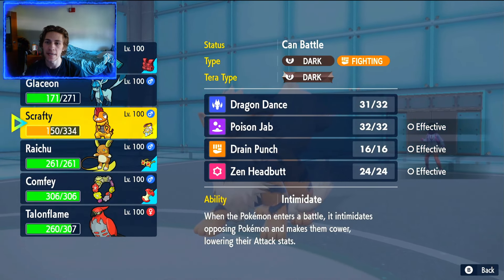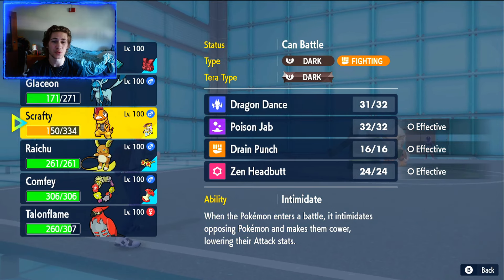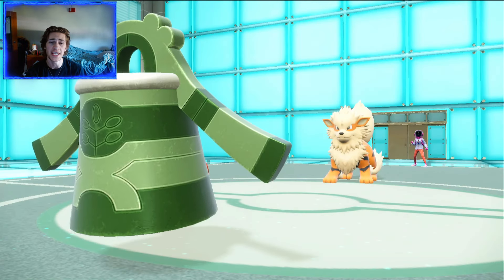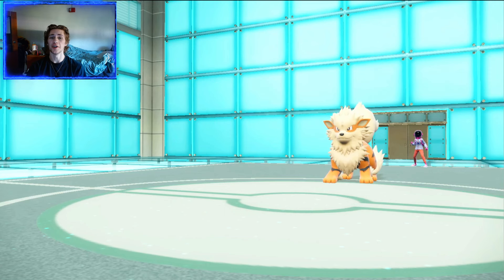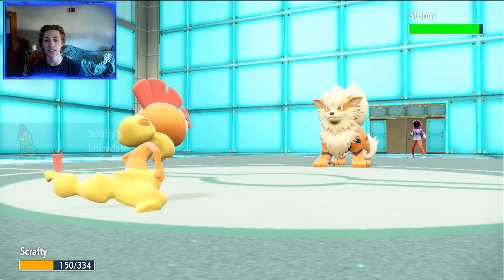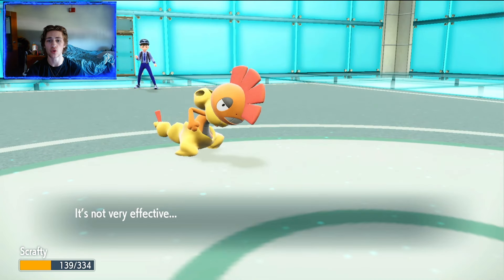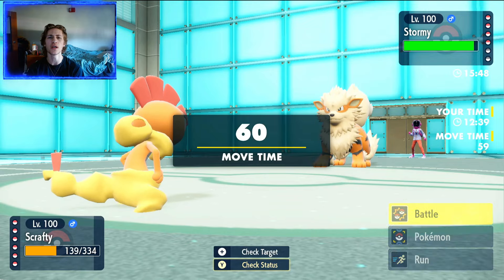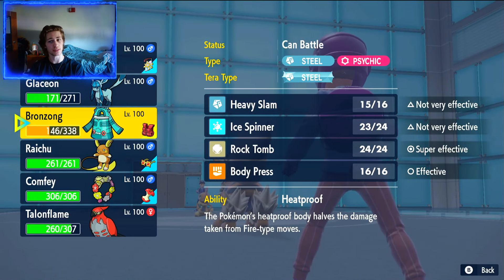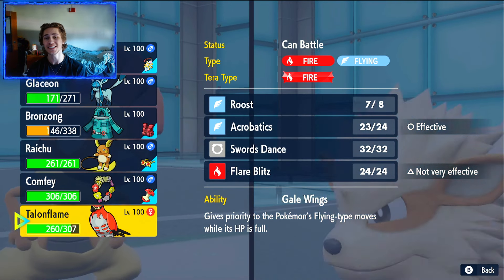Obviously we have to make another swap here. He could go for a Flare Blitz since we're Bronzong — he doesn't know we're Heatproof. But we have a few different options, and in the end we decide to go with Scrafty. With those Intimidates, it's really nice to bring Arcanine down one stage so my other mons can take more hits. He ends up going for the Crunch against Bronzong, which makes me wonder if he has Flare Blitz on this Arcanine. I'd assume he does, but he could also be predicting the Heatproof. Crunch is a safe option there, but obviously Scrafty is going to eat that up. Now we have the option to make a double into another mon, assuming he goes for a Play Rough.